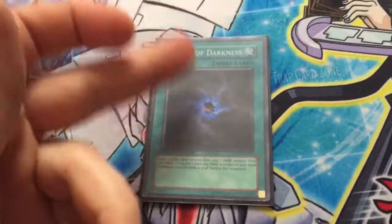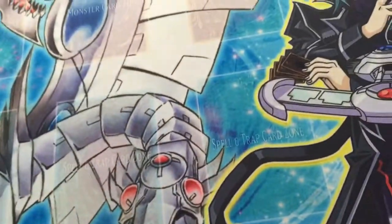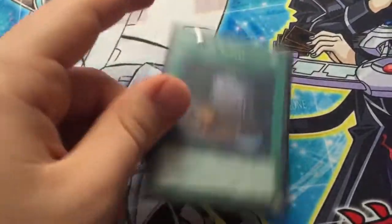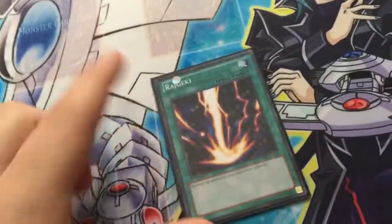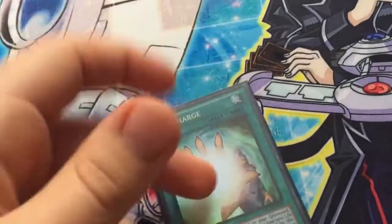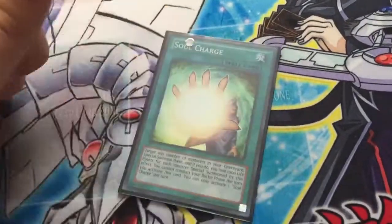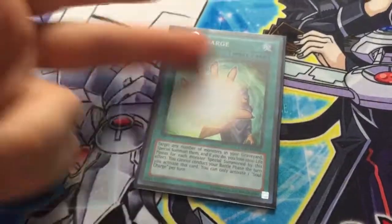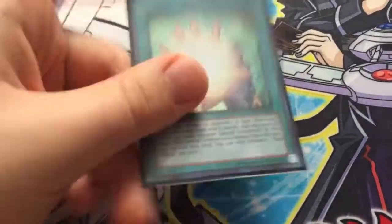Allure of Darkness — draw two, banish one dark. Foolish Burial to get cards you want in the graveyard, like Squamata or Minerva, just to go through your deck faster. Raigeki — self-explanatory. Soul Charge — hasn't been seen too much this format, but Soul Charge is really good in this deck because it can save your life if you have a ton of monsters and a lot of life points.